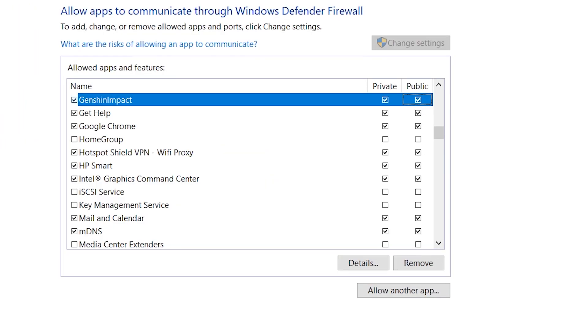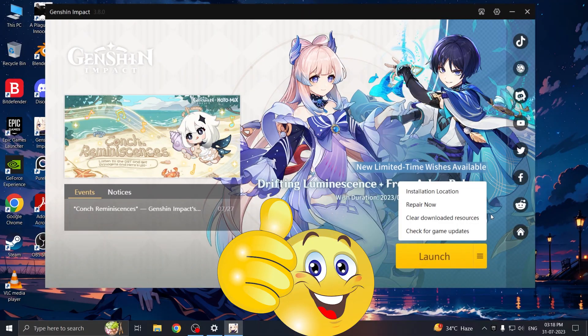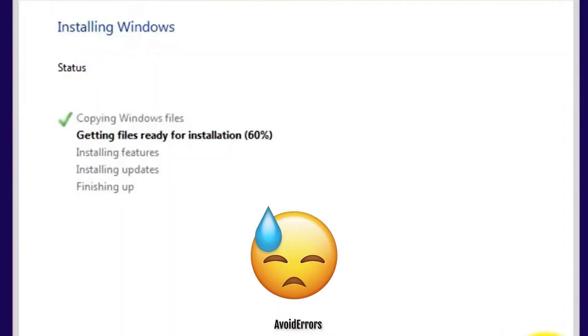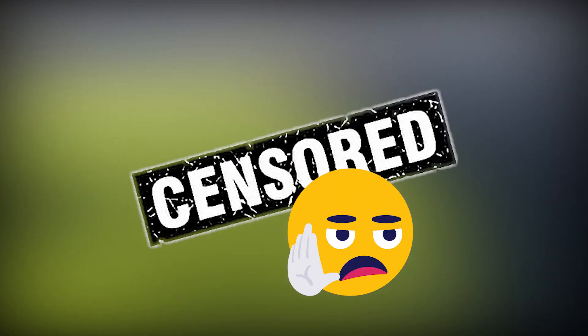If that doesn't work, here are some other things you can try: repairing your game files, verifying your game files, reinstalling the entire game, reinstalling the entire operating system, buying a new computer, buying a new house, touching grass, eating grass — no no, don't do that.